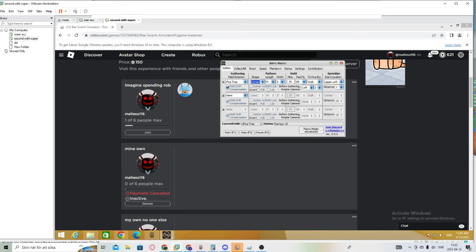I use 35 minutes because I want as long as possible in the field so I can earn as much honey as possible. Upper left with your sprinkler, distance 7.